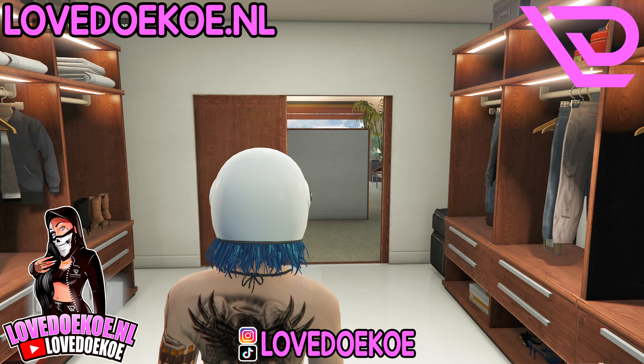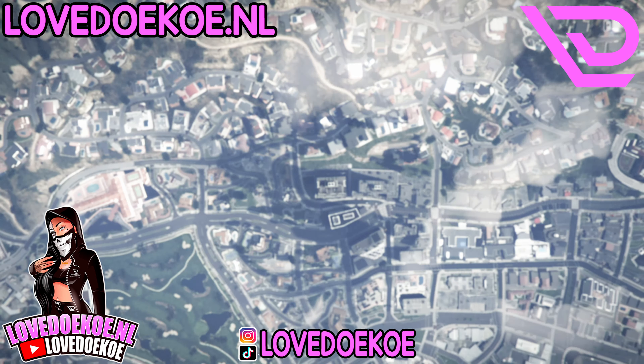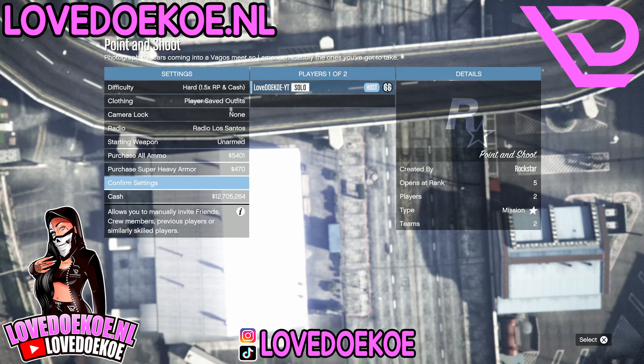As soon as you walk away, make your way over to the Top section and go to Mini Dresses. Now go to Bikini Tops and choose the Black Bikini Top. In the Accessory section, choose the Black Leather Gloves or any other gloves you want. Now delete your outfit from slot number one and start up the bookmarked job Point and Shoot.